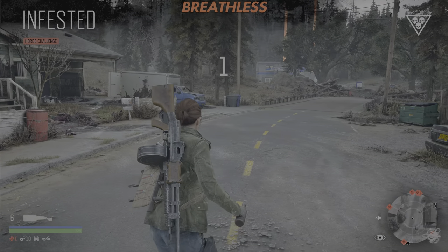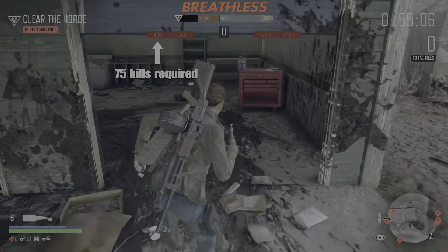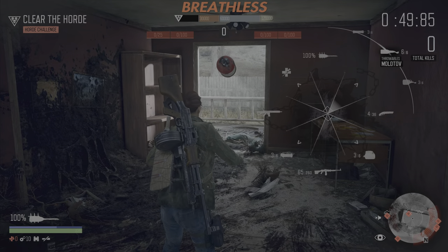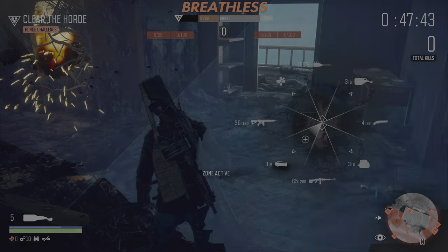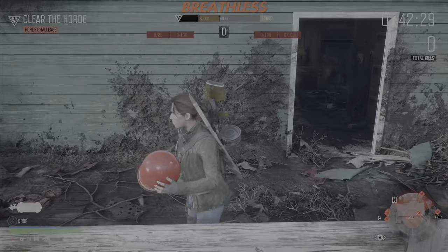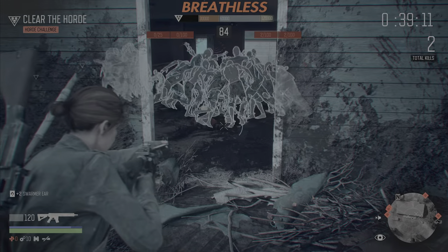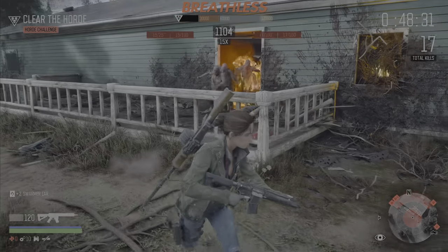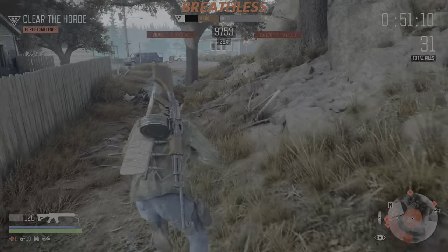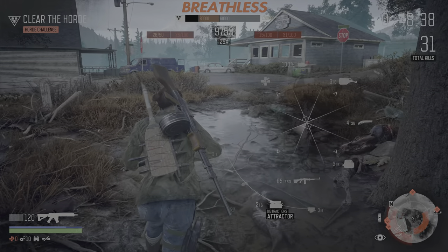On to the first sub-challenge, which is Breathless — this requires you to take out 75 of the Freakers using oxygen tanks while in the zone. To start with, I'm actually going to open the zone, get that tank out of there, use the Molotov to basically start burning the nest, and then get a tractor down straight away. What this does is, basically when they come in, they group nicely, so I'm going to throw the tank in as it's dropping down, get the gun out — and look at that, it's 15 kills already. I have a second tank right there. That's giving us a few more kills. So far, just after two tanks, I have 26 kills.